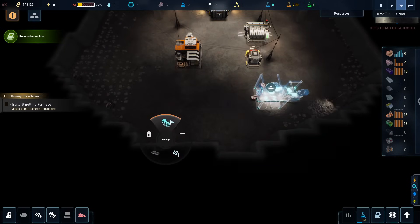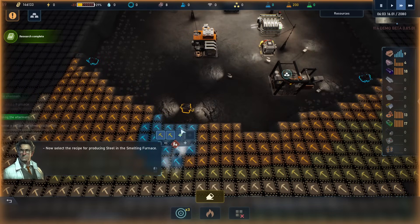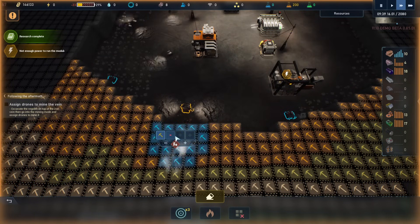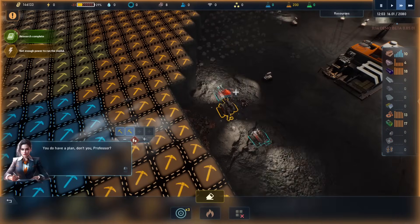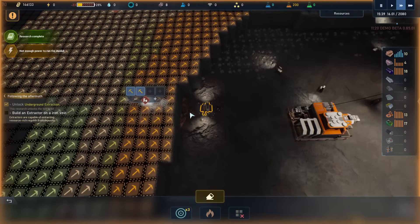This location — if we do mining, you can see that it is possible for us to assign, hard assign some of the miners directly to this location. So we assign these here, and then: building extractor on the iron vein — that's what we need. But we can't do that until we've actually mined this out. So we can uncover it.